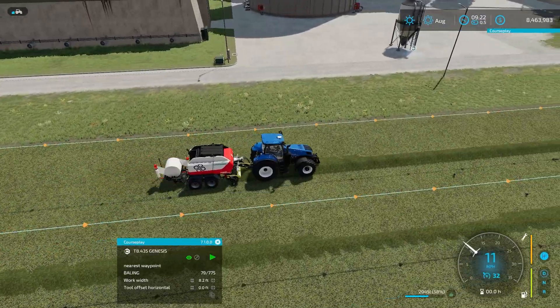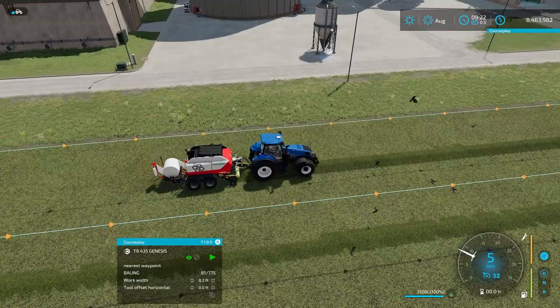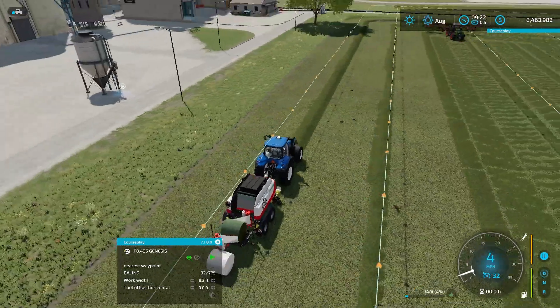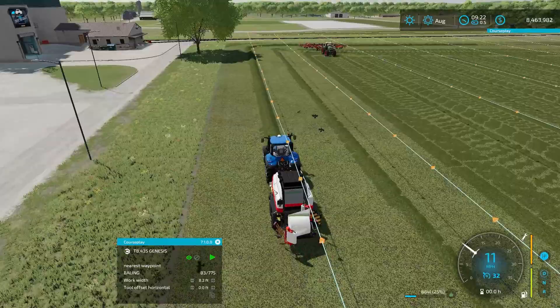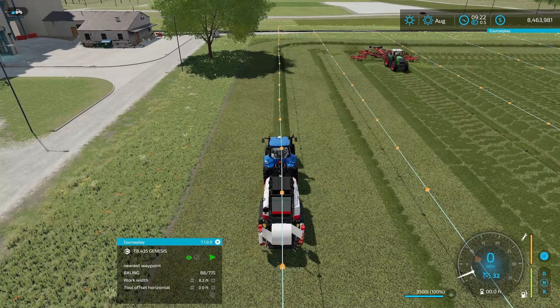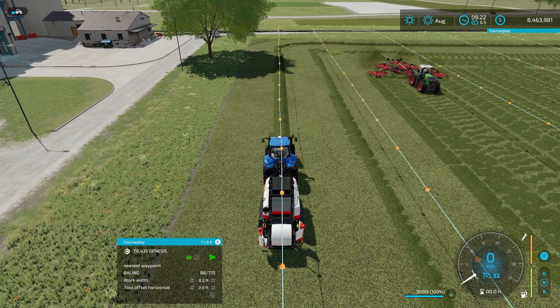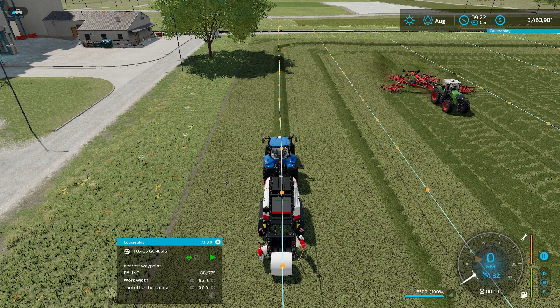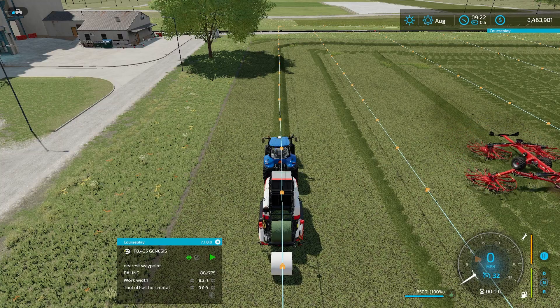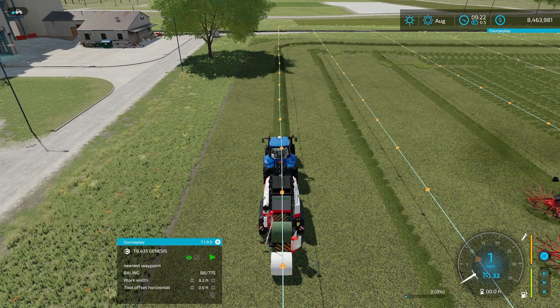It should just kick out that rear bail as soon as it's wrapped. It's stopping, it's waiting — it's not quite as fast as it needs to be. Boom — it's kicking that bail out, picking up another bail right there. Beautiful — so it'll keep doing that. You can now have a worker bail for you. They'll miss a little bit on the corners and stuff like that, but in general this is gonna work really well. That's how you do basically bailing and forage wagon work with Courseplay. If you guys enjoyed this video, please drop a like down below. If you haven't already, hit that subscribe button and turn on your notification bell. This has been Farmer Cop — thank you guys for coming and watching.